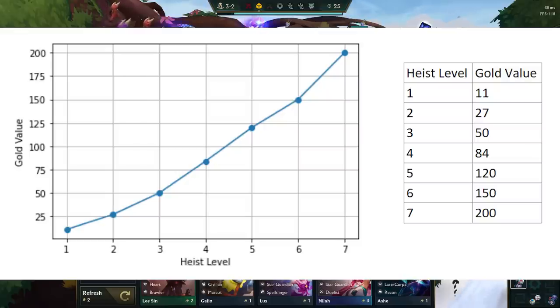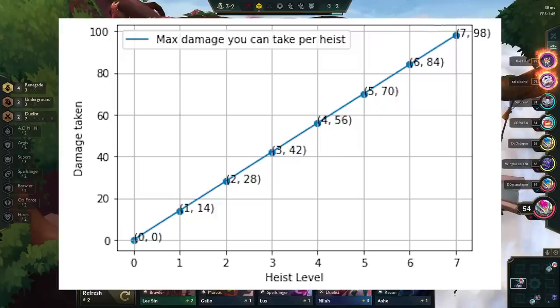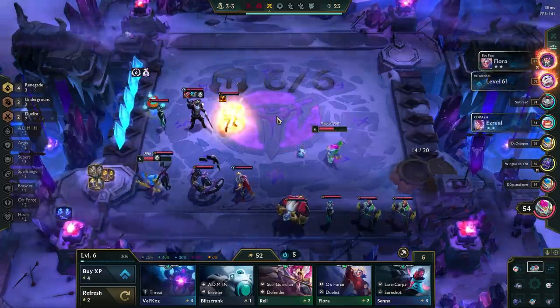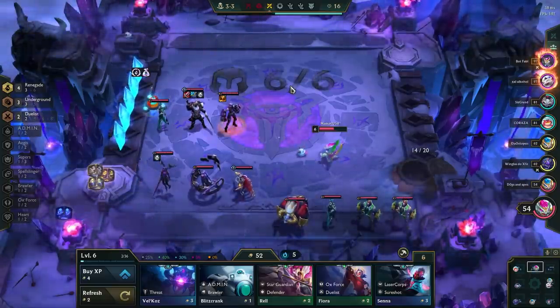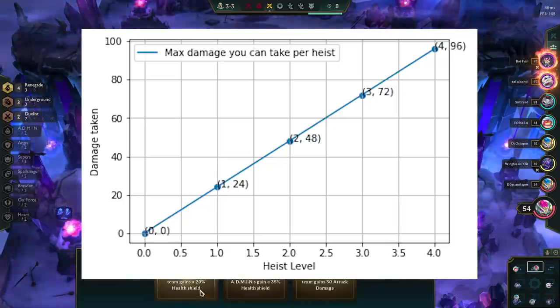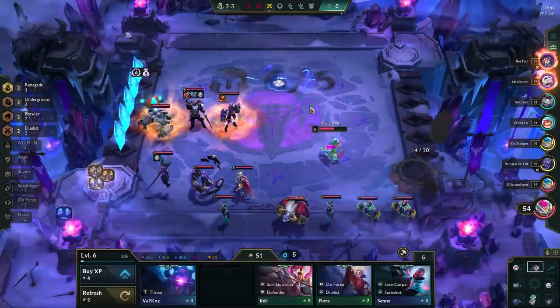The growth is pretty linear until you move from heist 5 to 6, and 6 to 7. Consider if the extra gold you get from the next heist level is worth the damage you will take from being weaker. If you're chasing a level 7 heist, you can only lose a maximum of 14 HP per heist level, so you can only lose around 1 round per heist. Going higher than a level 4 heist is not worth it unless you have a ton of HP to work with. With a level 4 heist you can lose a maximum of 24 HP per heist level, meaning 2 to 3 rounds per heist — the expected reward of 84 gold is level 9 for free or a guaranteed top board at level 8.